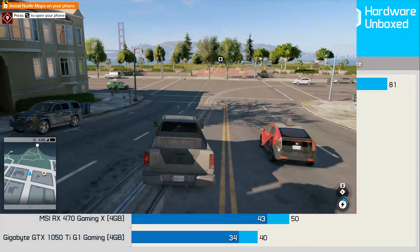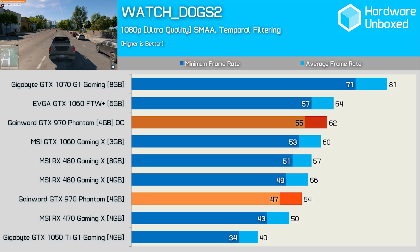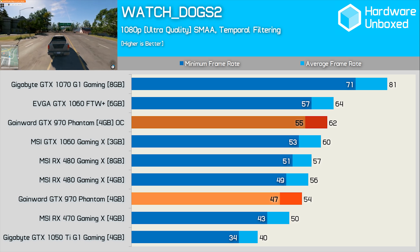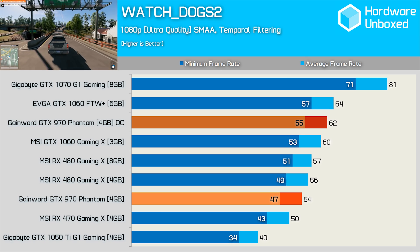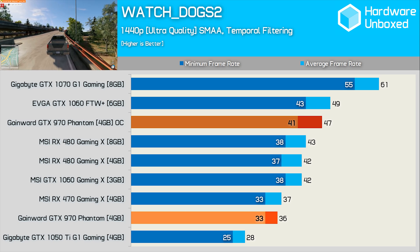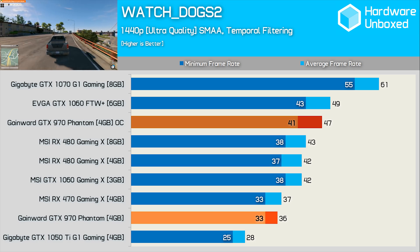The Watch Dogs 2 performance is very similar to what we just saw in Infinite Warfare. At 1080p the GTX 970 is faster than the RX 470 but slower than the RX 480 4GB. Once overclocked it roughly matches the GTX 1060 6GB. Cranking the resolution up to 1440p does slow the GTX 970 down slightly, but the results are hardly disastrous.